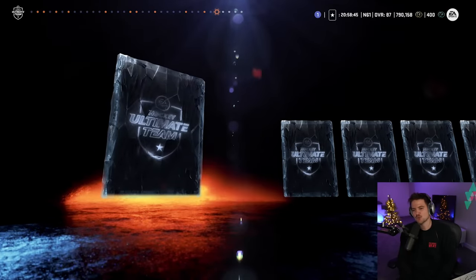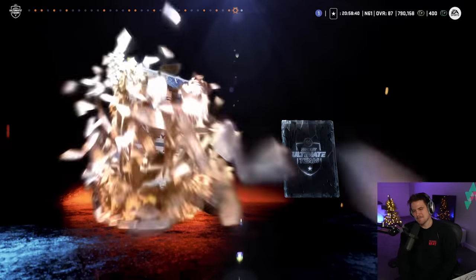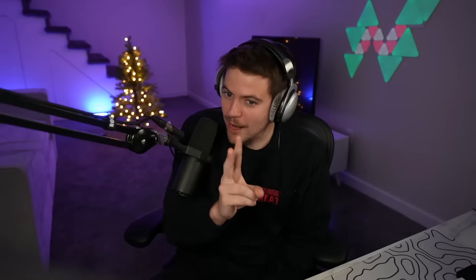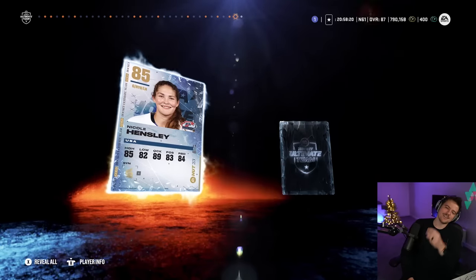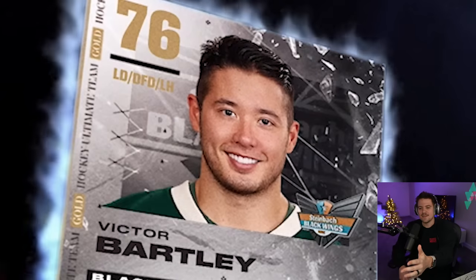82 overall Raijo. Four cards left, three, two — another 85 as we get Nicole Hensley. Two 85s, a Caulfield and a Hensley — we will take that. Big American pack here: 85 Caulfield, 85 Hensley. Last card of the pack — hit us with that purple! Victor Bartley. So that's going to do it for this one — a couple 85s, nothing to get out of your chair for.